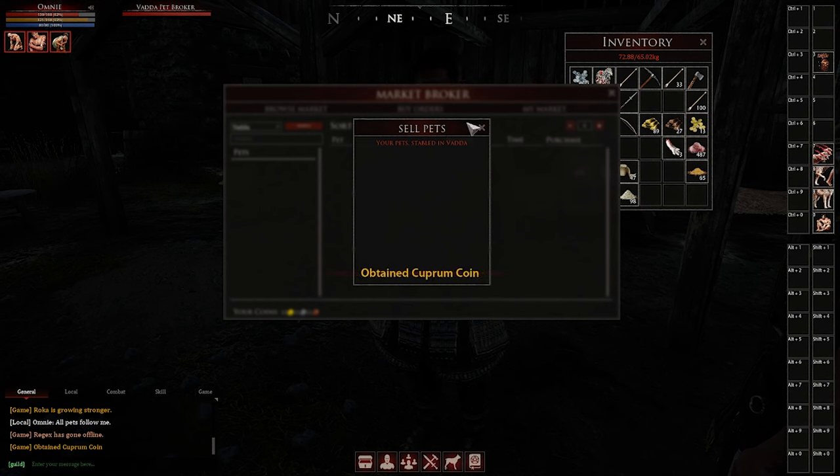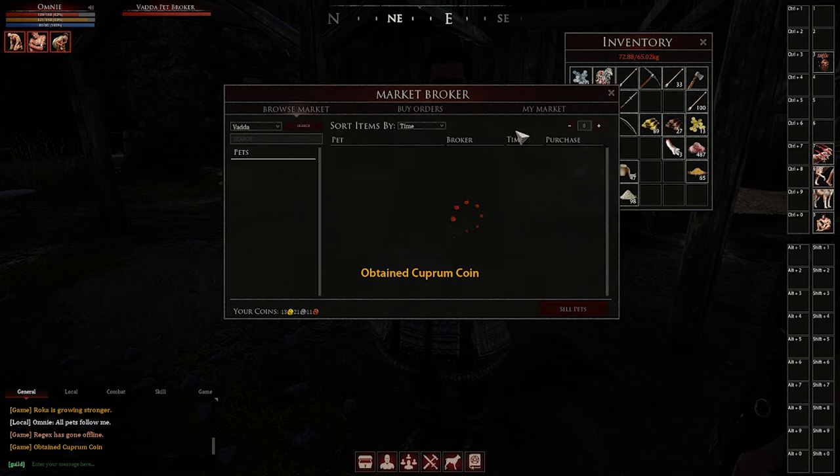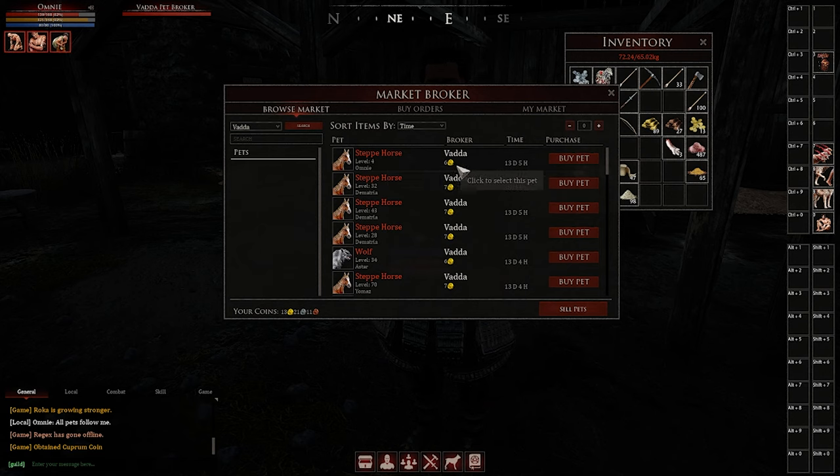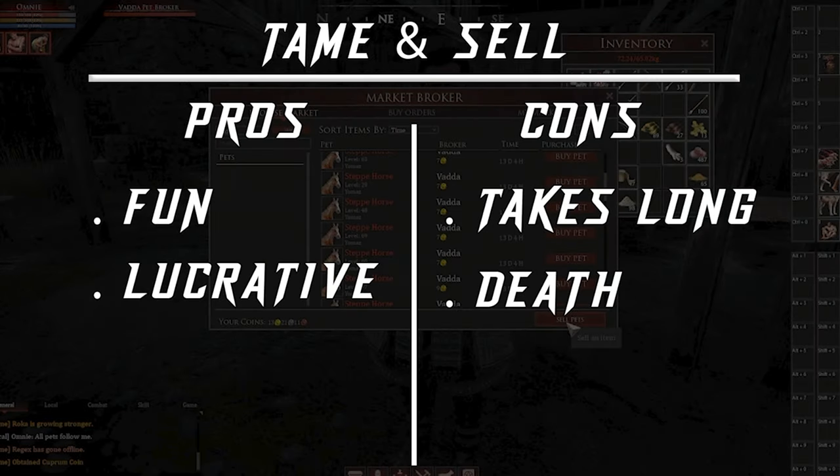The nice thing about this method is once you have horses on the market, all you have to do is sit back and watch the money roll in — just come back and check every so often and you'll have gold waiting for you. This can be really fun and you can make a lot of gold, but it is time consuming and there's a high chance of death.